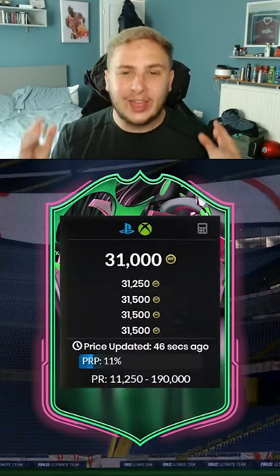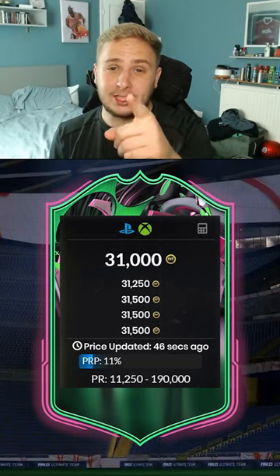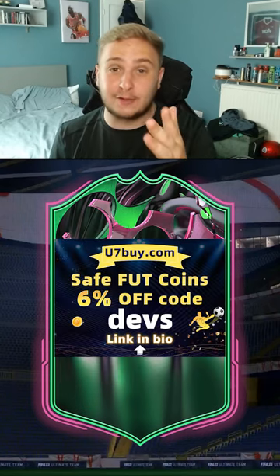He only costs 30,000 coins, and if you don't have enough coins to get this card, make sure you go to Z7 and use code DEVS for a 6% discount.